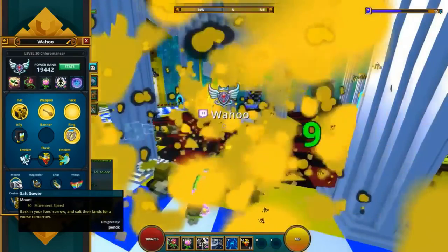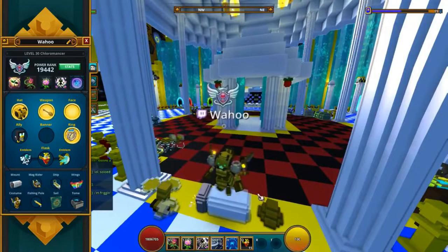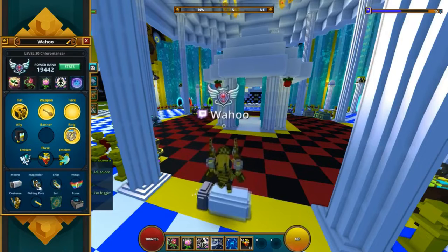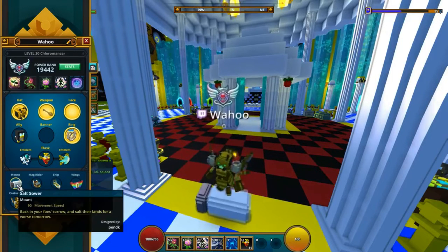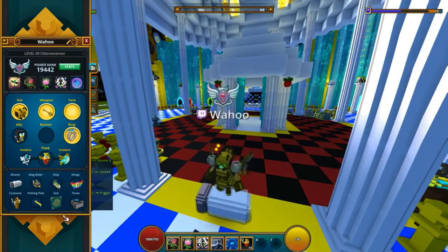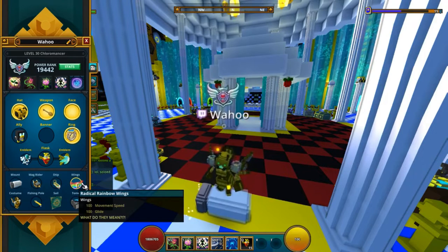The mount I went with is not something that is in theme with the whole bee here. But you could actually use the bee mount. There's actually a bee dragon you could use — that would probably be more fitting. But I did go with the salt shaker mount because it's also made by PenDK. Shout out to him for making these. And I went with the radical rainbow wings because bees in the sky, rainbows in the sky — that's what I went with.